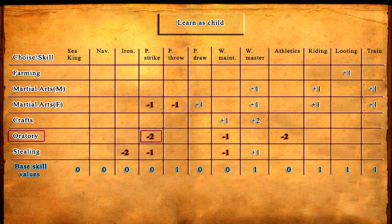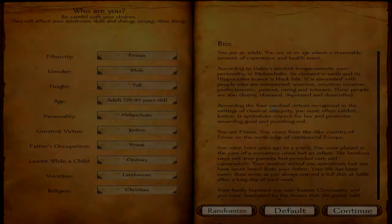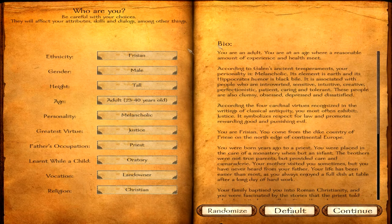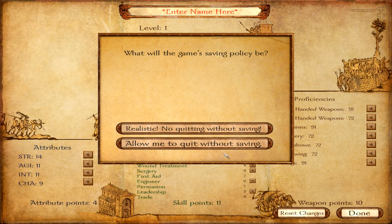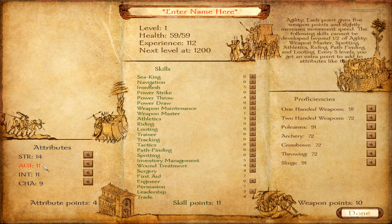This may not be the absolute best choices to increase Strength and Intelligence, but the purpose is to show that these numbers are correct and you can use them. Now that I've done my choices on paper, let's check them in game. As you can see, we've added the options we selected: Frisian, male, tall, adult, melancholic, justice — father was a priest, and we learned oratory as a child. For vocation and religion I haven't done anything special as they don't influence that much. And indeed, it's exactly what we expected: 14 in Strength, 11 in Agility, 11 in Intelligence, and 9 in Charisma.